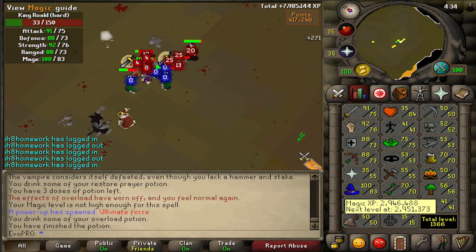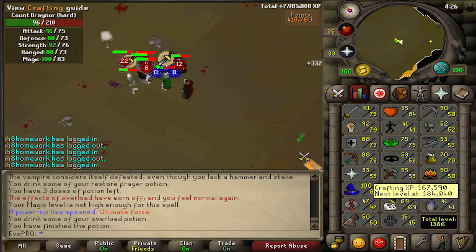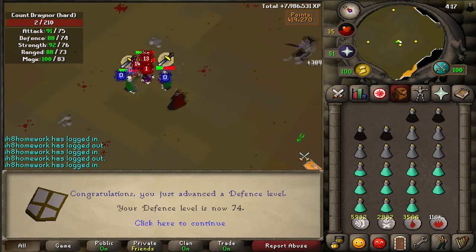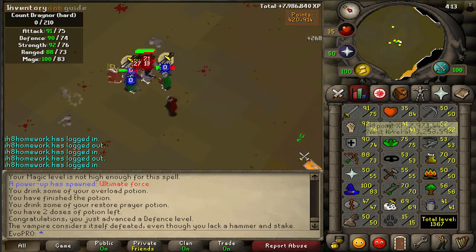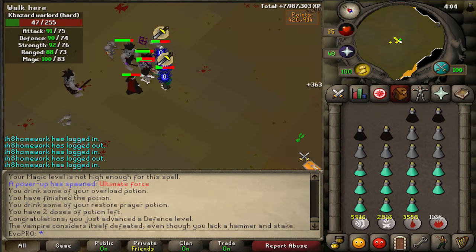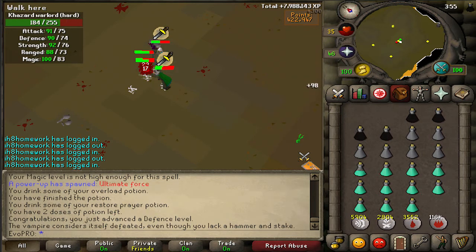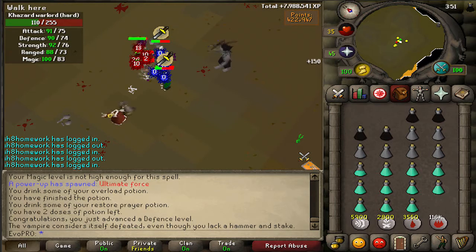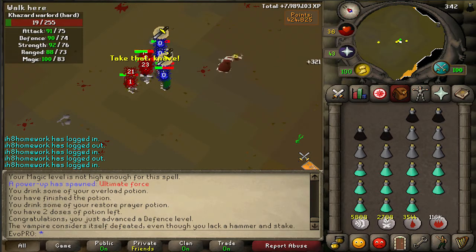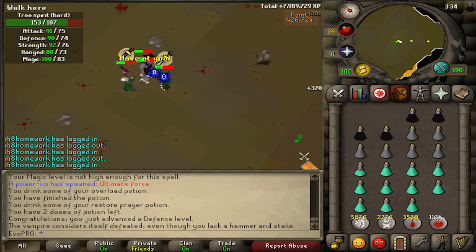We're about to get 74 Defense along with 84 Magic — I'm 300 XP off Defense so literally in a second and a half I'll have that, and 4.6k off Magic. There we go — 74 Defense! I love how the defense logo is like a steel kite shield. We've got about 20 minutes of trip left and I'll probably be getting around 650 to 700k points, which puts me about 100k short of what I need, so I'll have to do another full run for my Slayer helm. I got another black demons task, which makes me stop Slayer since there's no good way to do it without a cannon.